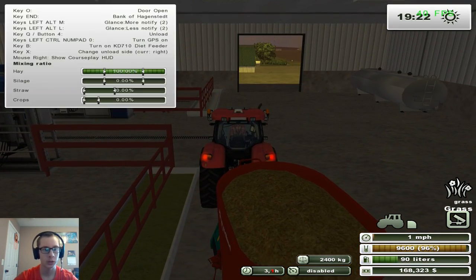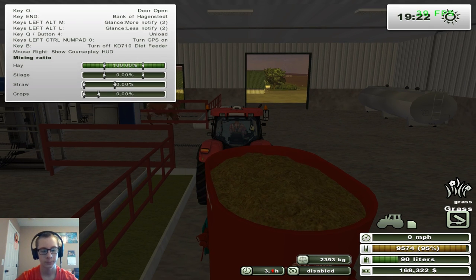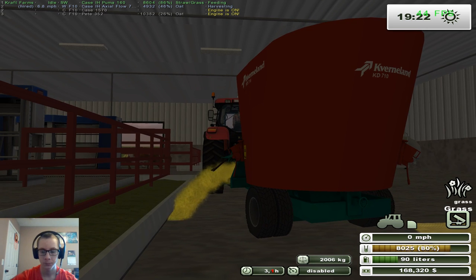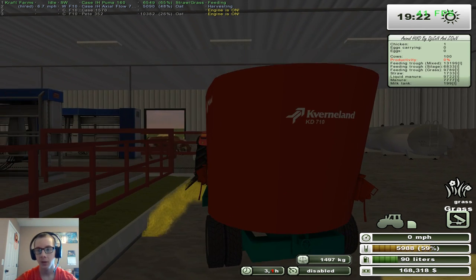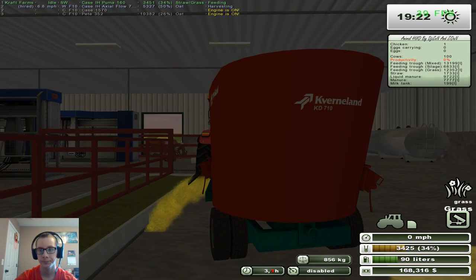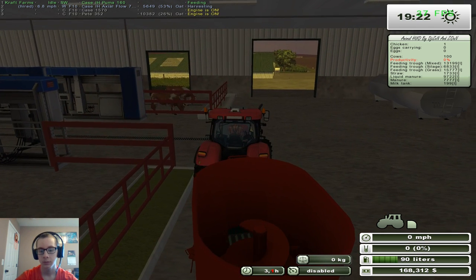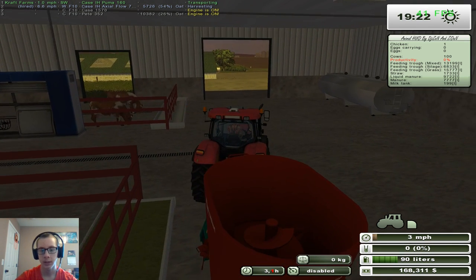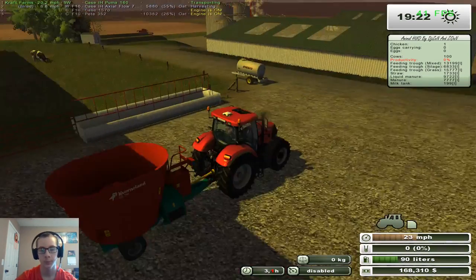We need to change the unload side to left. So they have about 13,200 liters of TMR — they're going to have more than that in grass. Now we'll go ahead and load up with some silage.